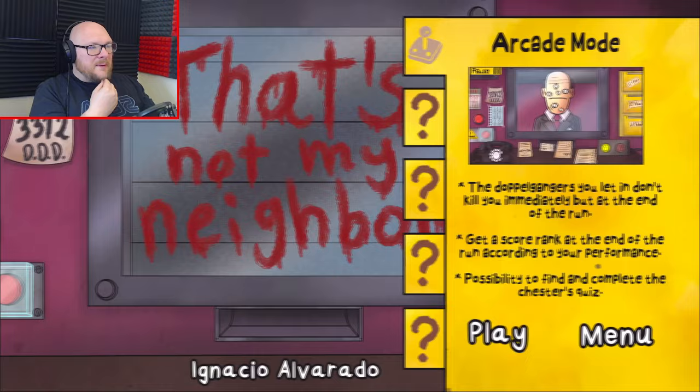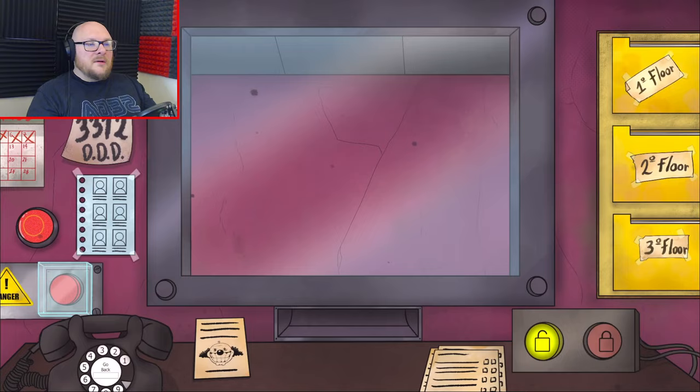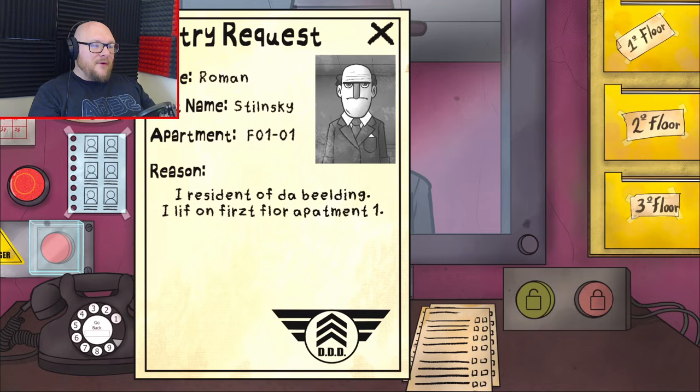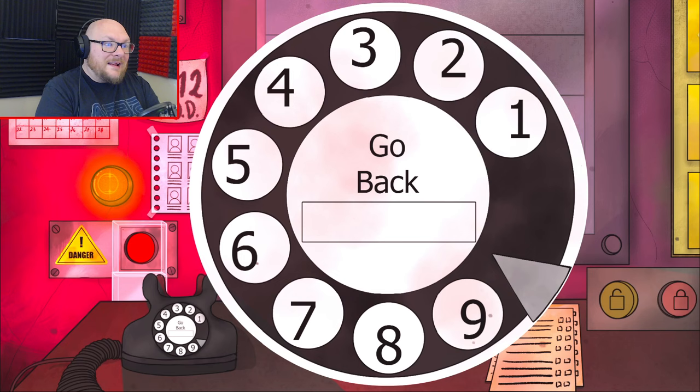I am resident of the building on the first floor, Apartment 1. I'm not going to bother here - we're not going to checklist this. We know this guy's a doppelganger because we just let the real one in a second ago. Next!